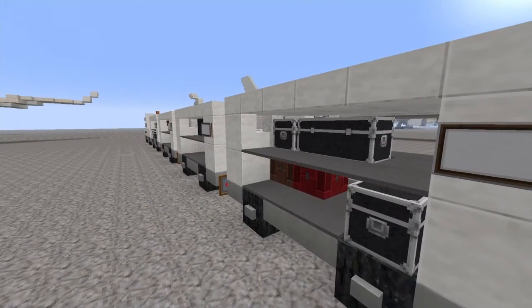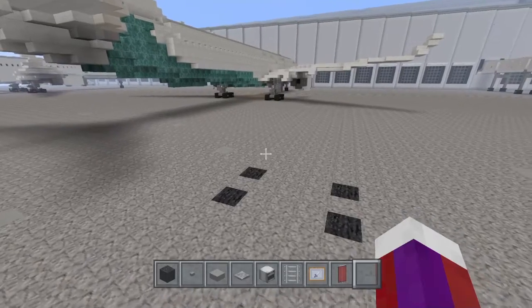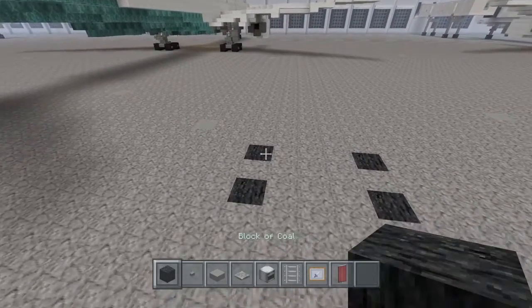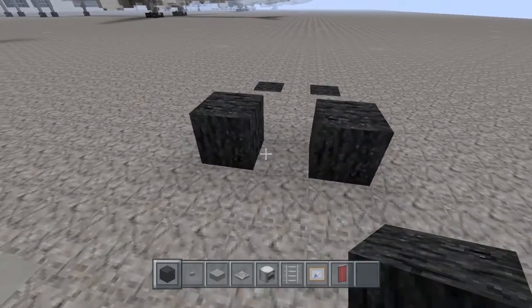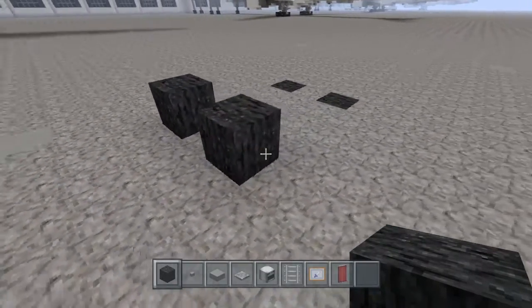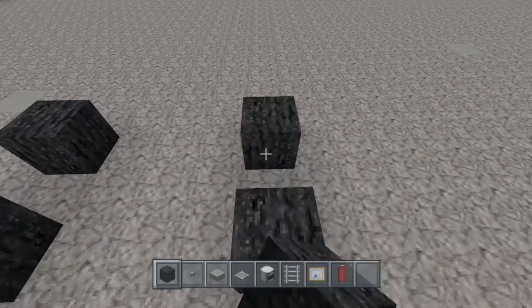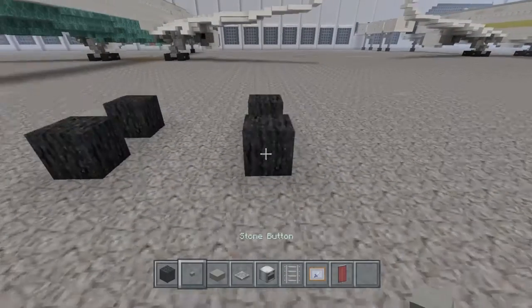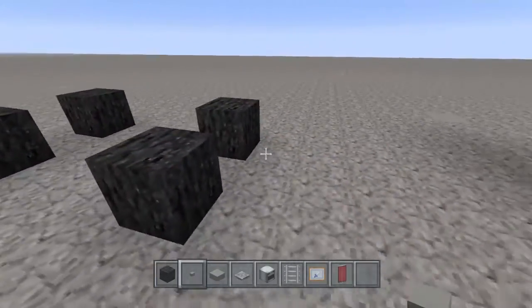Let's go ahead and build this. We're going to place the tires down. This is going to be the front of the truck here and they're going to be one block apart. On the sides we're going to skip three blocks, and the fourth one here the back tires are going to be like this. Now go ahead and place your stone buttons on these tires like this.